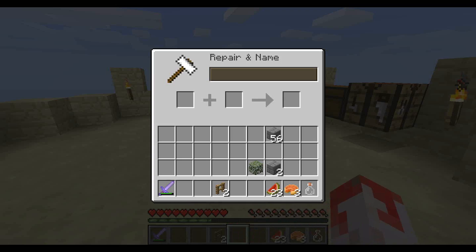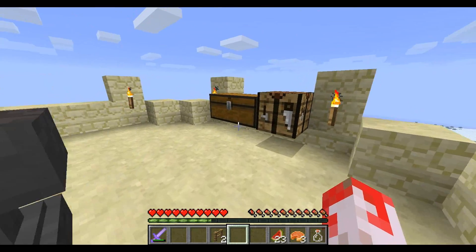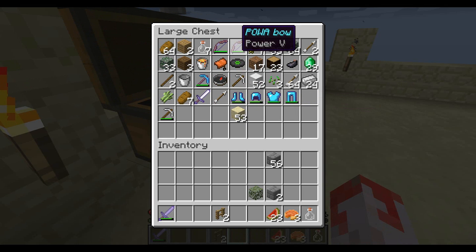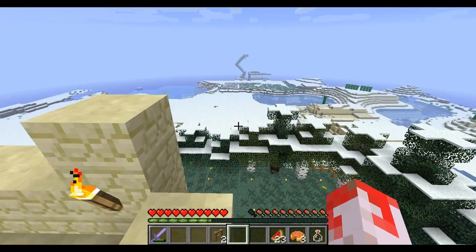Oh yeah, this is my anvil — I just put one down here. I was renaming items for people. I think I've got a power bow for myself, that's about it. I renamed a load of items for other players.